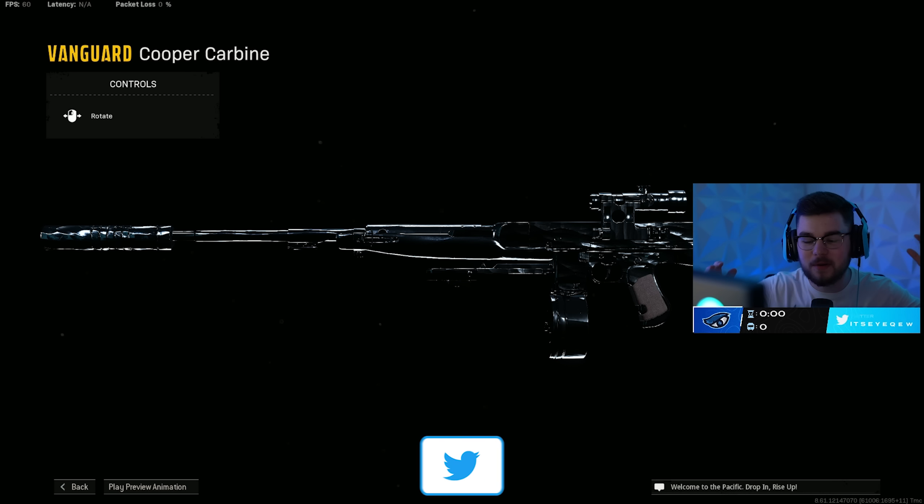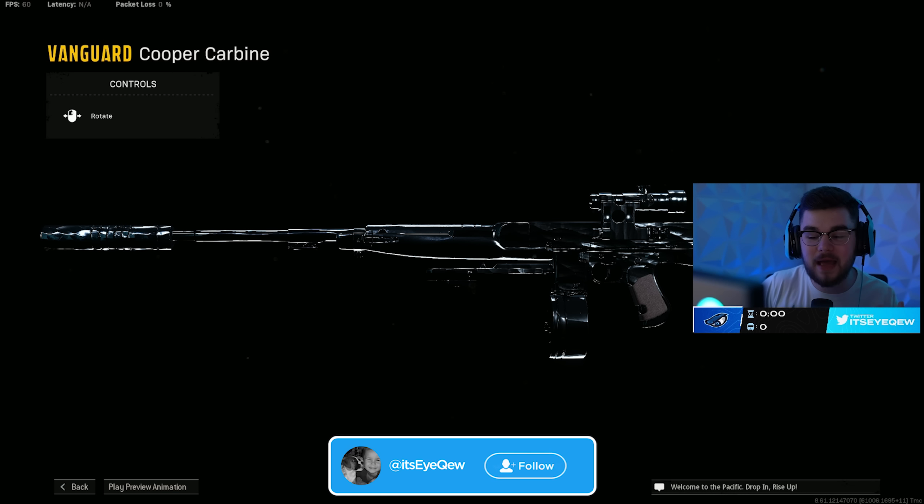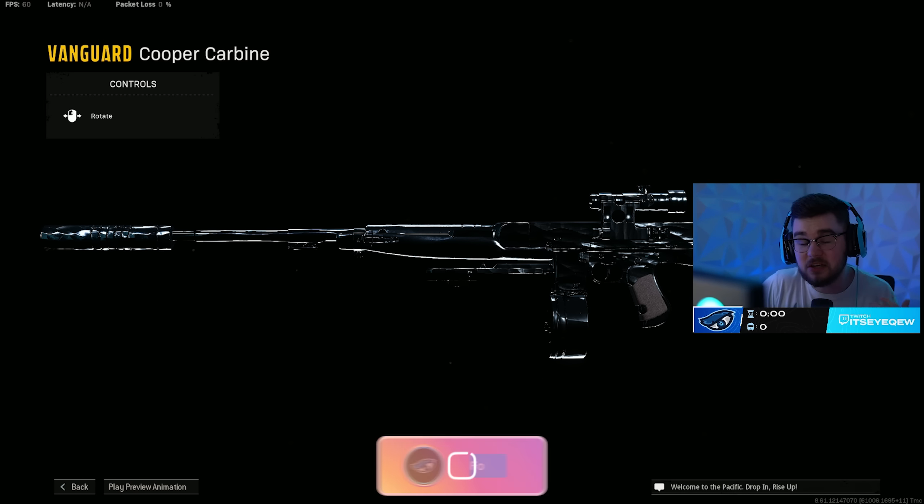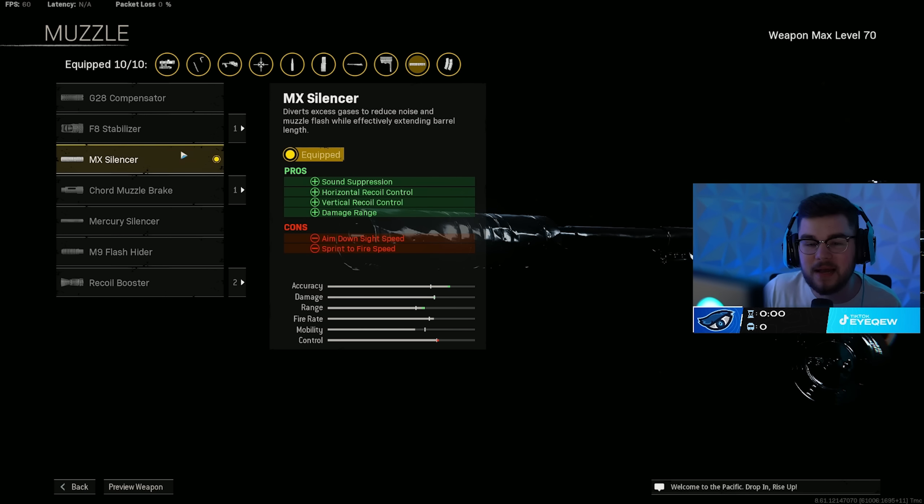Loadout number four is one of my favorite guns in the entire game — the Cooper Carbine. Very easy to use, very clean, and honestly fun to use. The MX Silencer is essential on the build, giving sound suppression, horizontal and vertical recoil control, and damage range — one of the big reasons why the Cooper is an absolute beam.